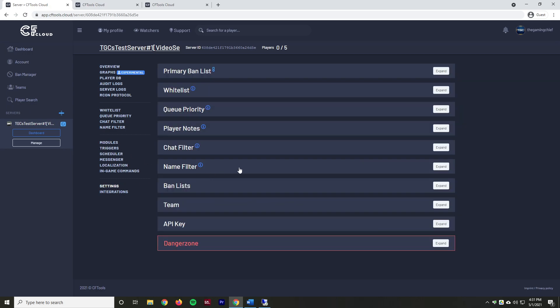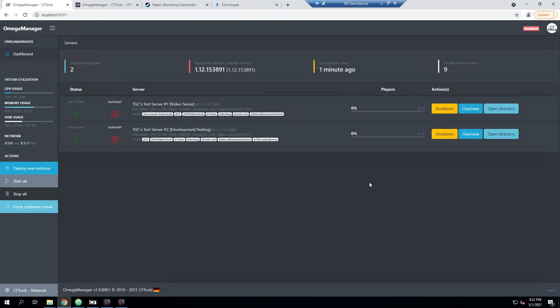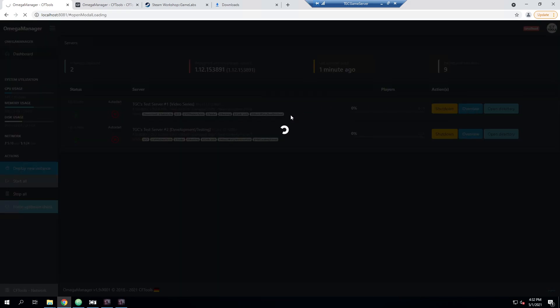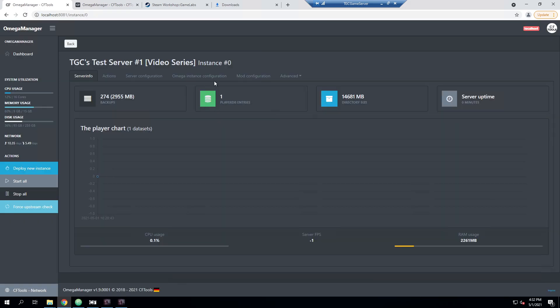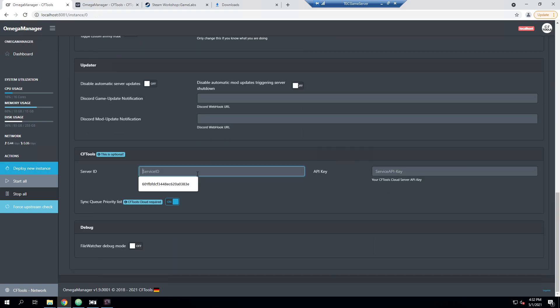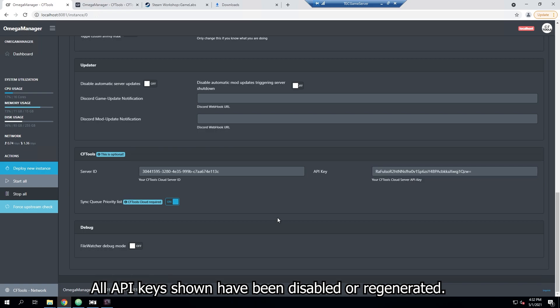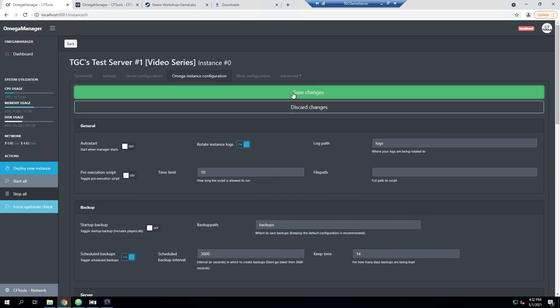We're going to go over to Settings and then API Key. This gives us our Server ID and the API key. We're going to go ahead and copy our Server ID, then go back into the Overview on our Video Series server, go into Omega Instance Configuration, scroll to the very bottom, and paste in our new Service ID. Then we're going to copy our API key, paste that in, go to the top, and hit Save Changes.